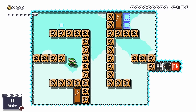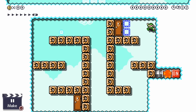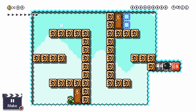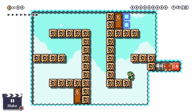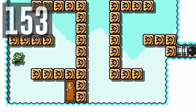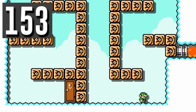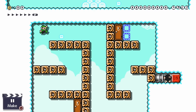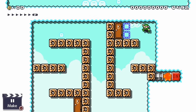Luigi enters a speed room where a Bob-omb gets ignited and eventually explodes to trigger an on-off switch. Luigi tries to rush through quickly, but keeps getting to the door a millisecond too late. He can save time by jumping into each wall before changing direction. In the first three game styles, this provides a tiny time-saving boost to each jump.